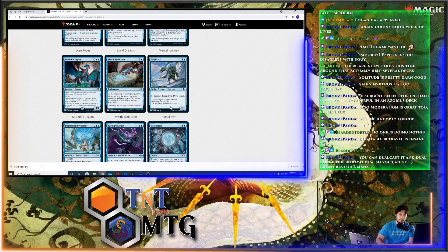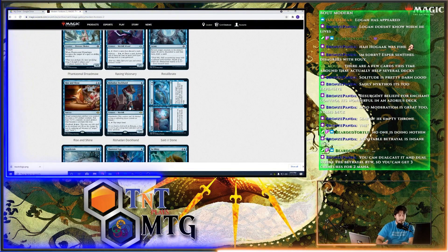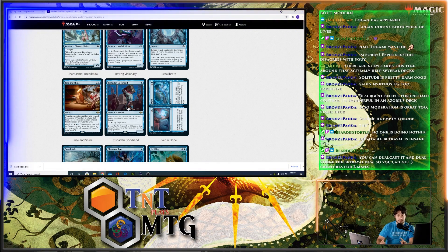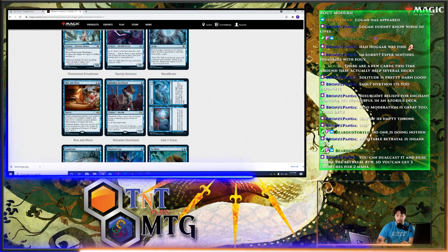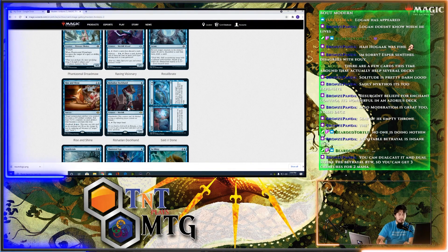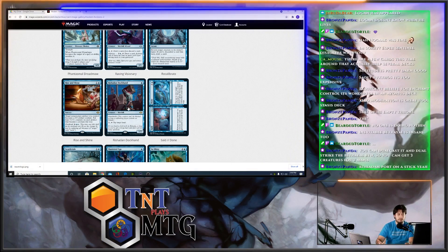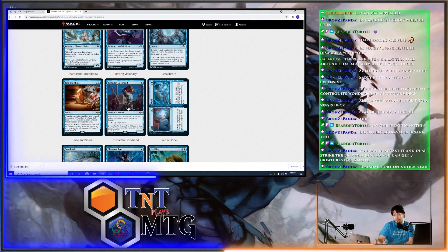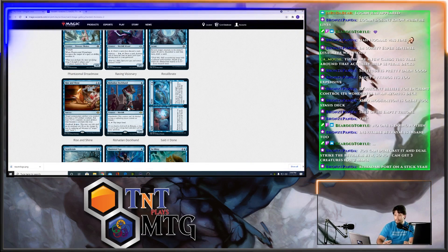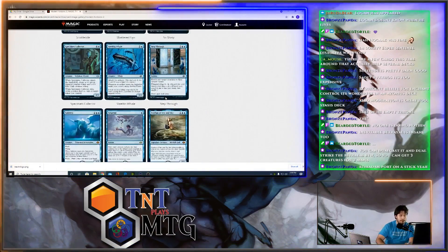Dock Hand has Island Walk, so it can attack directly if they have an island. Pay one, tap it — tap a land. This card is really good in Taxes decks where you're already constricting your opponent's mana. You can tap down their lands during their standby phase — if they're playing Tron, tap one of their Tron lands during standby phase. If they try to float the mana, they just lose it when they go to the next phase. Rashad and Port on a stick is kind of insane.